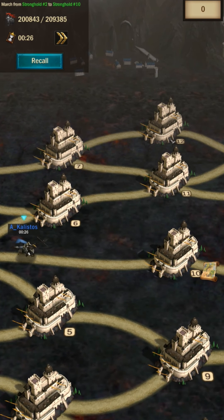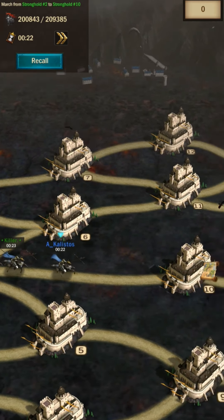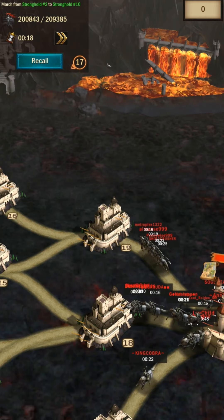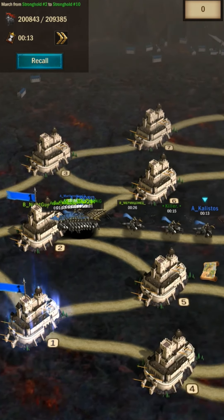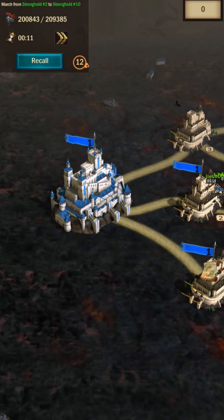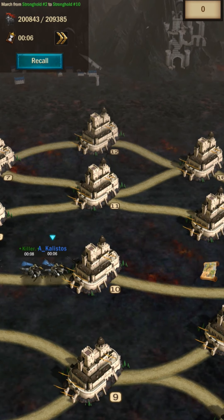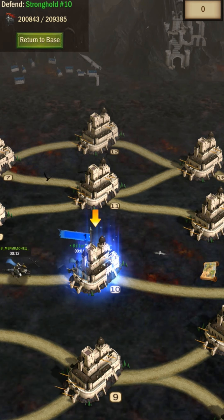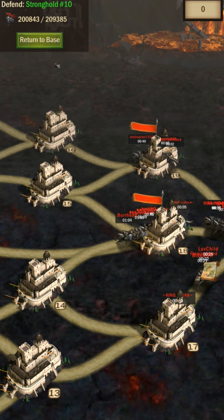Looking at the map, our plan was clear — go to the 10th. The enemy was already splitting up, taking the first stronghold in front of their main castle as a defensive position, but they were teaming up on the top side and also sending people to the bottom, since we had the majority of our army in the center with very few people defending the back.